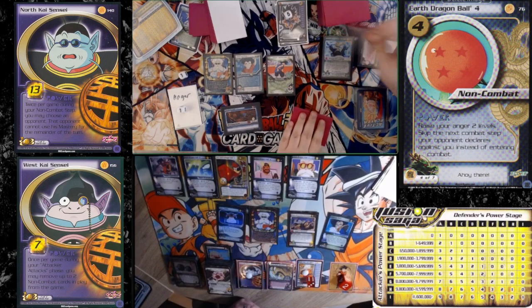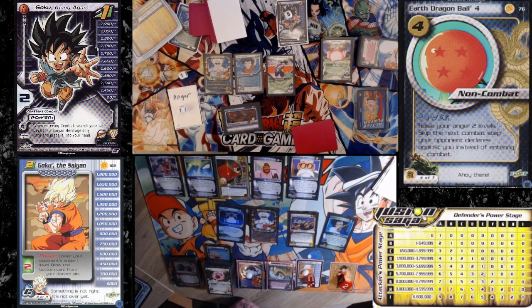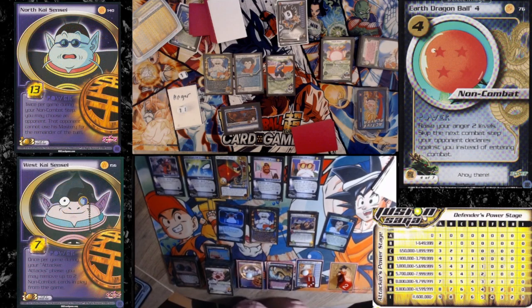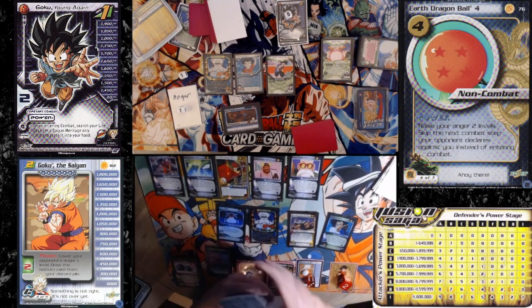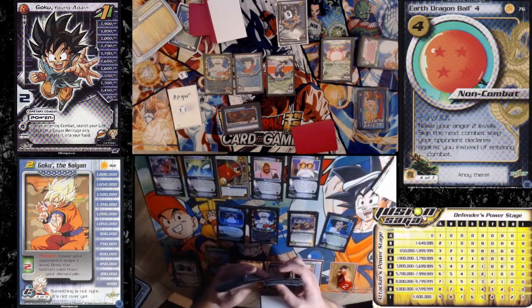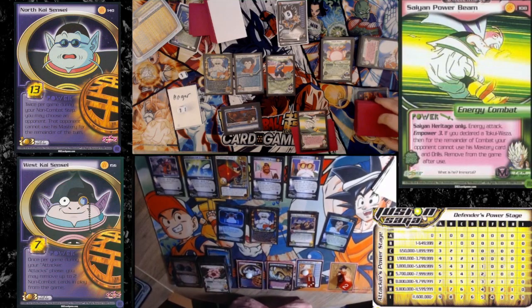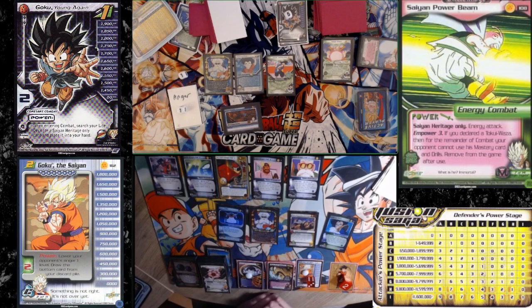I'm going to look at my discard pile. I will use mastery — it's Saiyan. I'll draw two. Search. I'm going to search for the Saiyan Power Beam. I'll draw three.